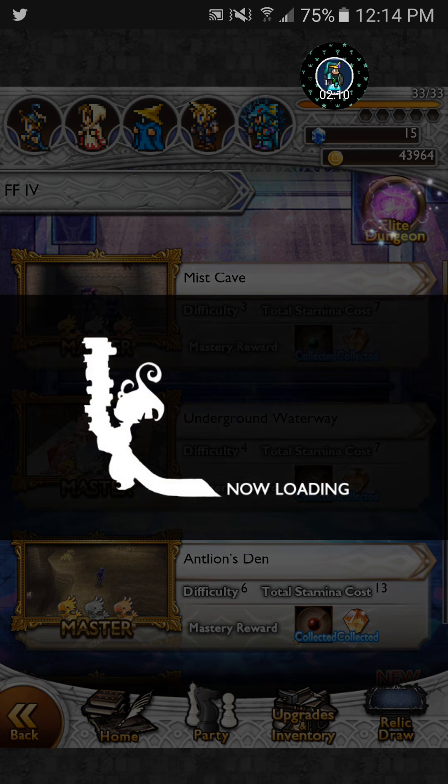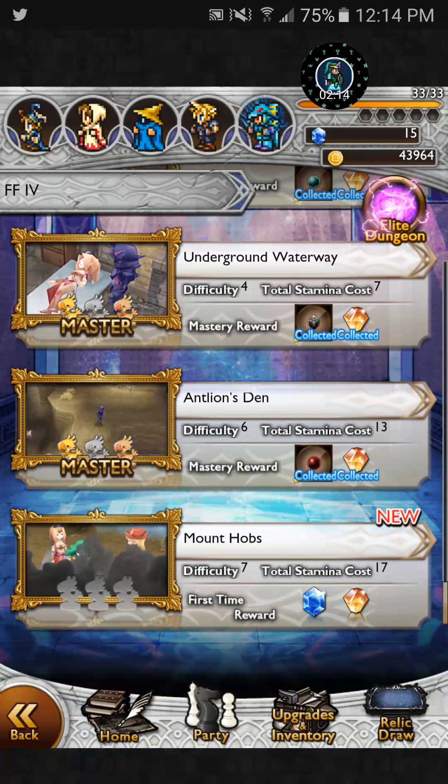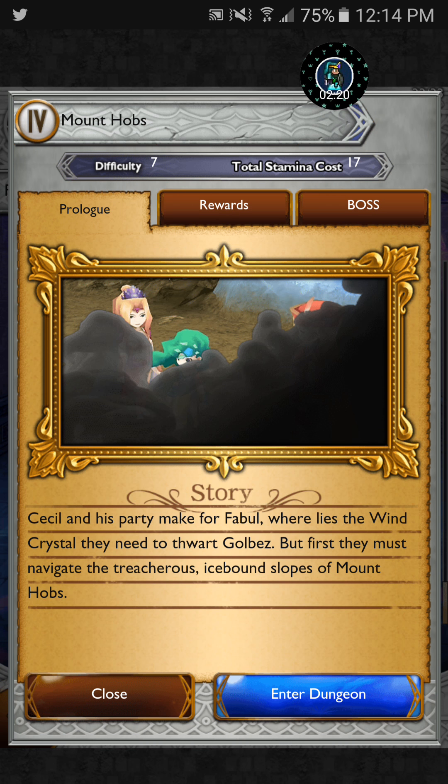I also did the elite bin in Final Fantasy VII, the tutorial dungeon. But this time we're doing Mount Hobbs — Cecil and his party make for Fabul, where lies the wind crystal they need to thwart Golbez. But first they must navigate the treacherous icebound slopes of Mount Hobbs.